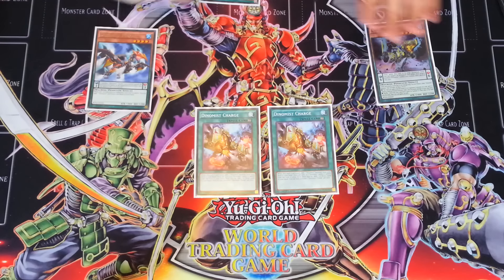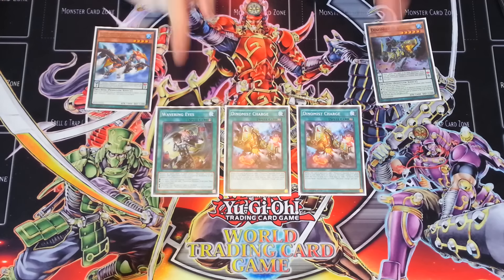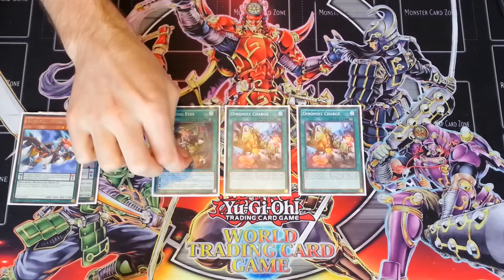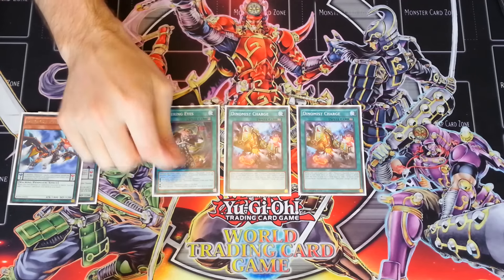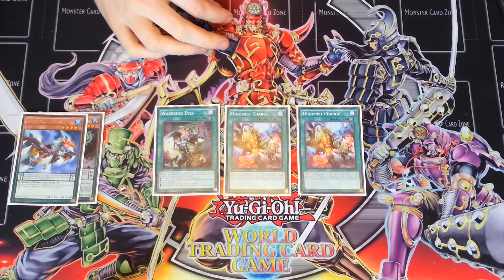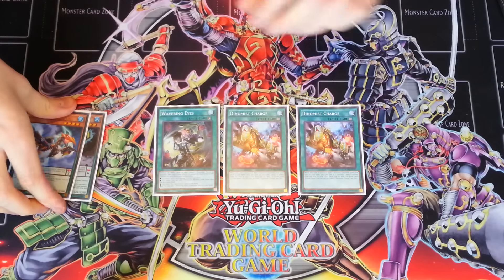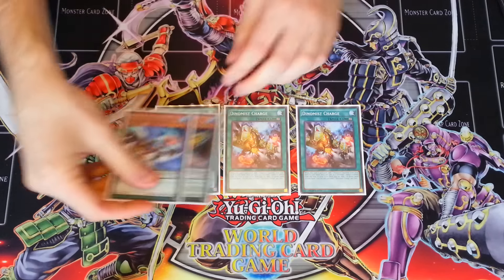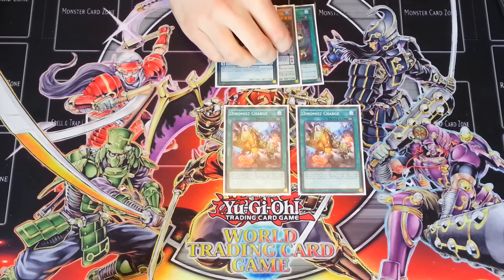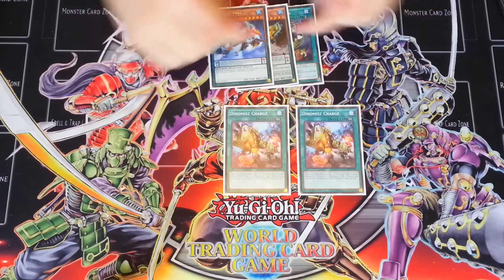Back to this combo: if you activate Wavering Eyes, this card is destroying two Pendulum Zones at the exact same time. On resolution it will destroy both Pendulum Zones - the first thing that happens is you add a Pendulum Monster from your deck to your hand, whatever you want. Then essentially both charges activate - Chain Link 1, Chain Link 2 - and both of these cards will go back to your hand. So if you have two charges up and you want to get rid of your Pendulum Scales, it's actually a really good play because it refills your hand. You get your scales back in hand, you can search out what other opposite scale you want, and then another monster.